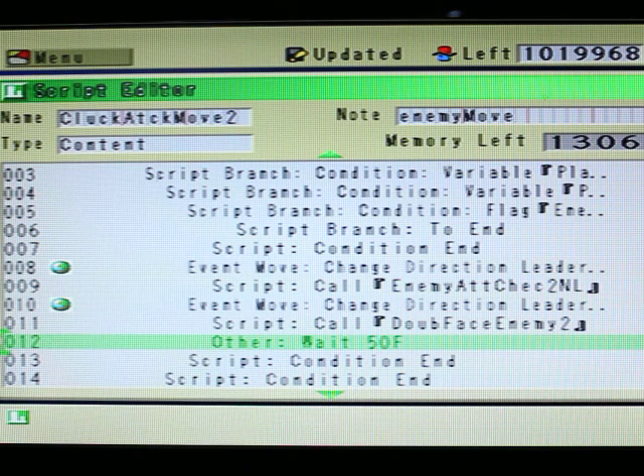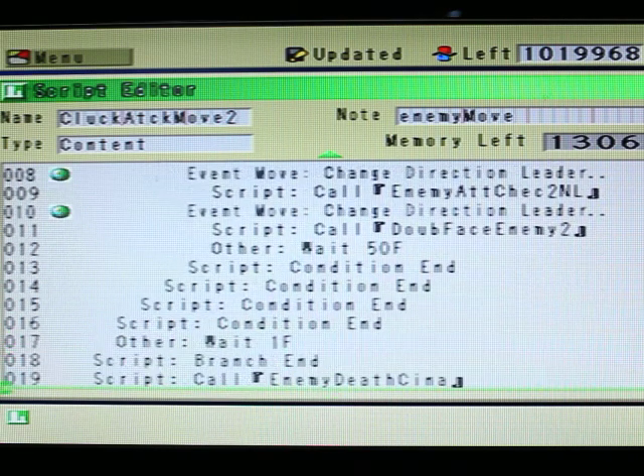Basically, doing delays anywhere between 10 to 150, usually using intervals of 10. In this case it's a bit weaker — a slightly more aggressive enemy. I want Cluck to be kind of on the annoying side — attacks a lot, but has a really weak attack. So that's how I kind of delay some of the actions.